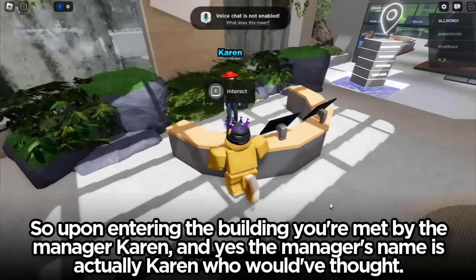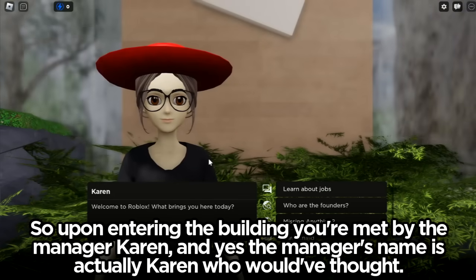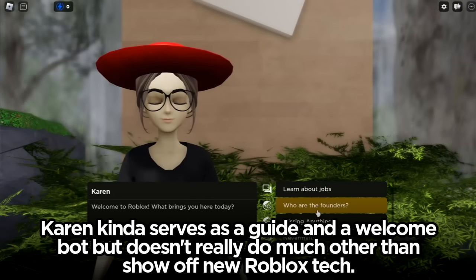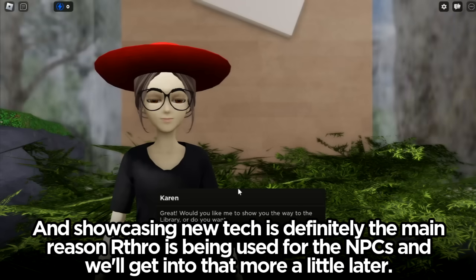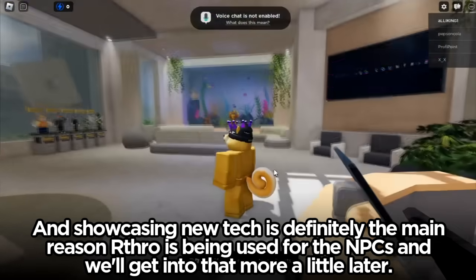Upon entering the building, you're met by the manager Karen — and yes, the manager's name is actually Karen, who would have thought? Karen kind of serves as a guide and a welcome bot, but doesn't really do much other than show off new Roblox tech. Showcasing new tech is definitely the main reason arthro is being used for the NPCs, and we'll get into that a little more later.